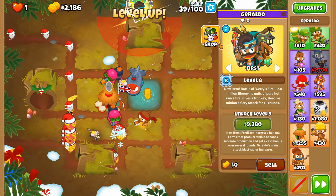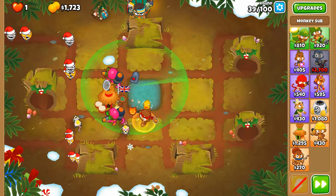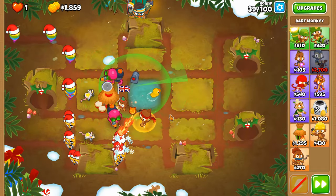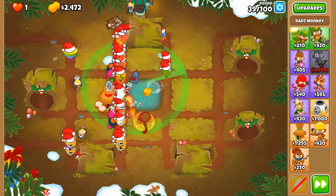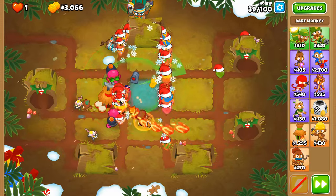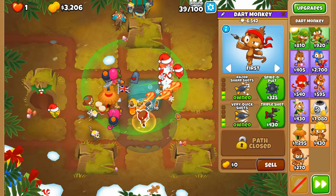Round 39 — this is honestly a good time, if any, to get Jerry's Fire. Set it up and now our worries with the dart monkey are pretty much over. The first 35 rounds are the most difficult of this entire scenario, initially getting it set up, but now that we have this beloved item in our inventory we can finally do this.